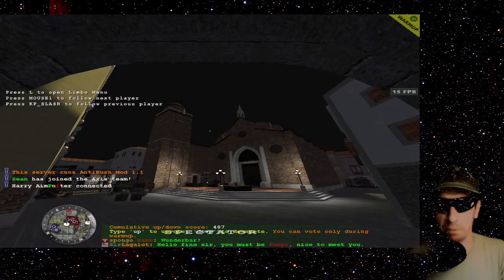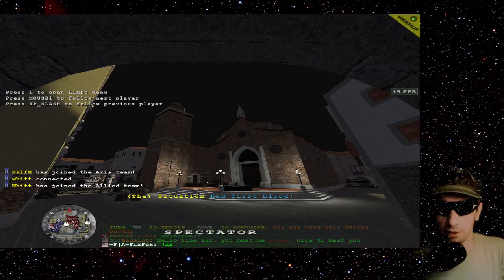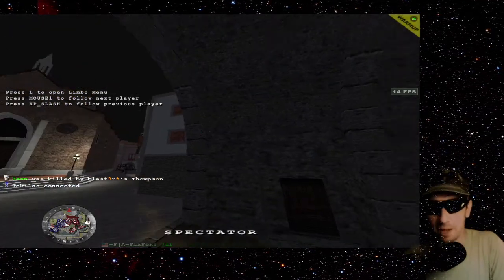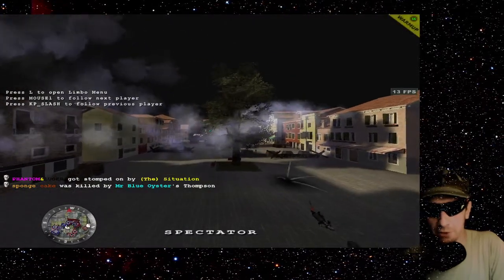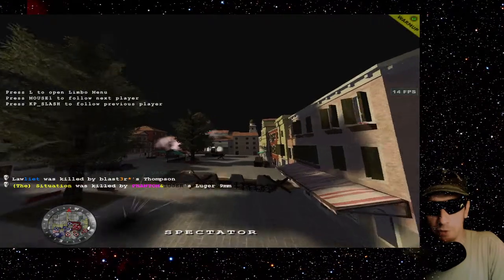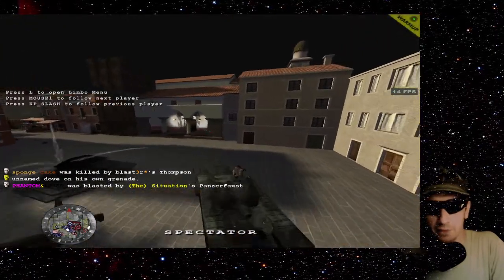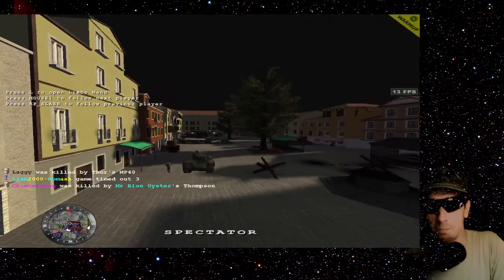All right, so let's do something completely different here. We're going to record a video about Wolfenstein Enemy Territory — the best game ever made. It's an FPS taking place in the World War II era. It features the Allies versus the Axis, where you can either play as American or as German forces. It's all objective maps. This particular map is Venice. The Allied team is tasked with driving a tank and blowing through a gate.